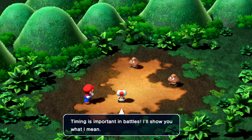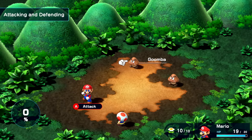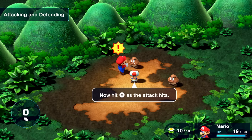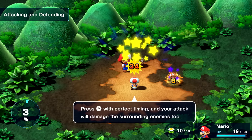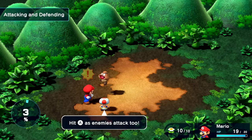Timing is important in battles. I'll show you what I mean. First, push attack. So of course we can attack one of these two Goombas — I'll choose this one on the left. Hold it! Hit A as the attack hits — 34! And that even hit the other Goomba. Good timing. Once successful, your damage increases. Press A with perfect timing and your attack will damage surrounding enemies too.